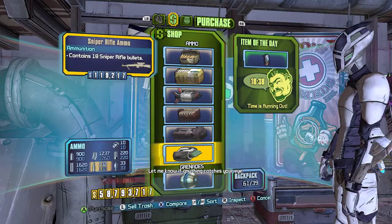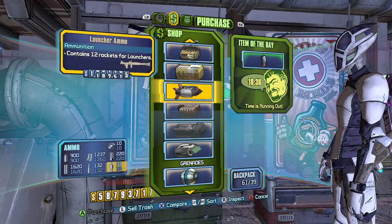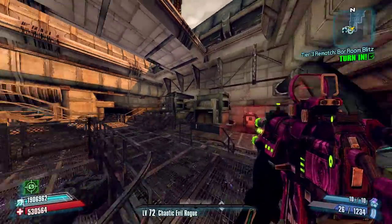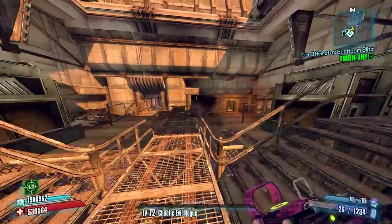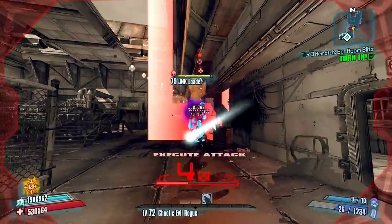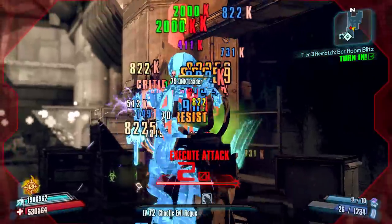I'm using Precision at the moment which is tightening up the spread just a little bit, and we're going to use it here in the Washburn Refinery and see how we do. This is a very popular weapon with Krieg and the Hellborn build, and we're going to use it here with Zero and see how we do.